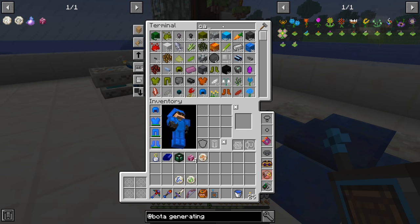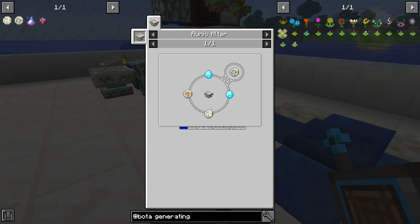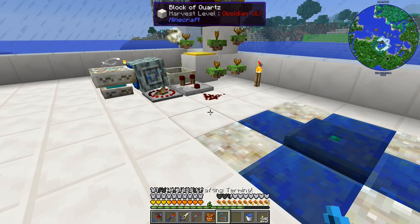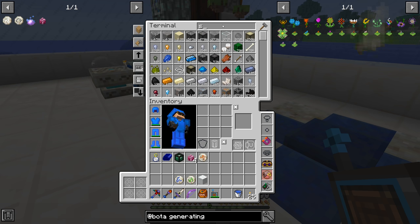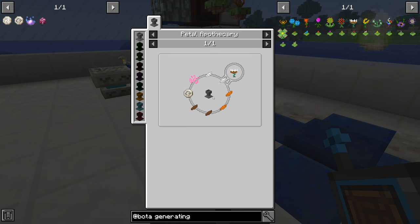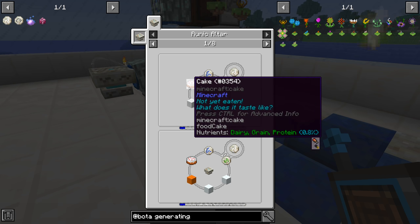I think it has to be actual Minecraft cake, not these other types of cake. Let me double check that. The recipe says regular cake for all of these and just different colors of wool. So we need one wool, two snow blocks — we've got plenty of snow. We have all of this stuff, so we just have to make ourselves a cake.